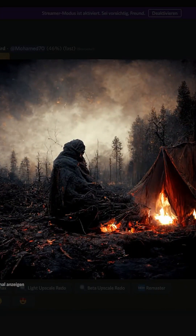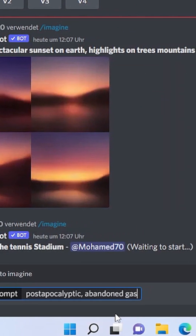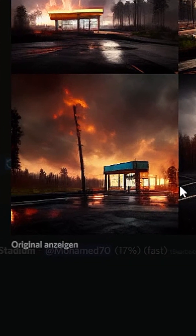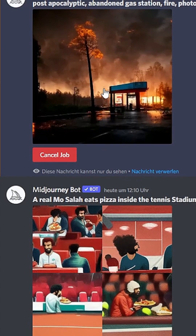So I upscaled the first one — look at that. Let's now try generating a scenery that reminds us of Rust. The bottom left one turned out great, I think. So I upscaled this one.